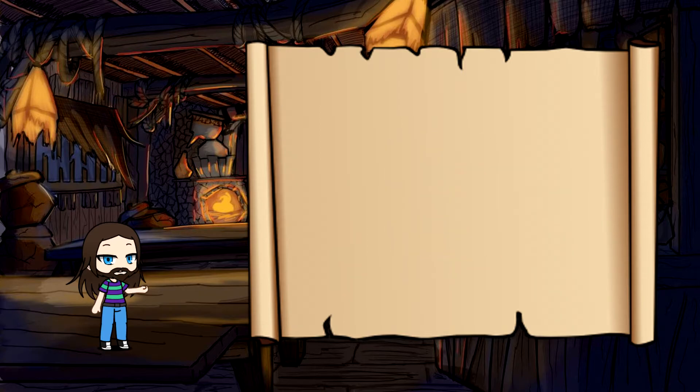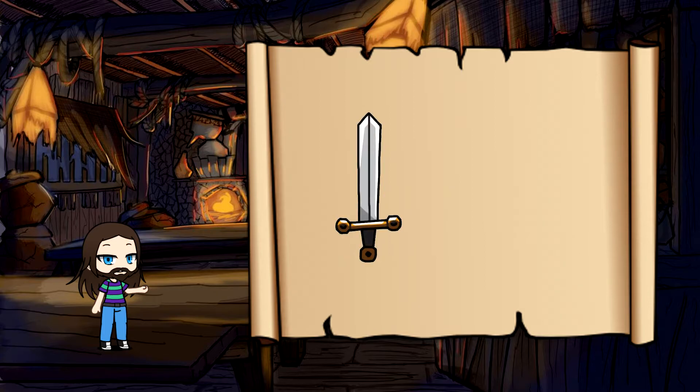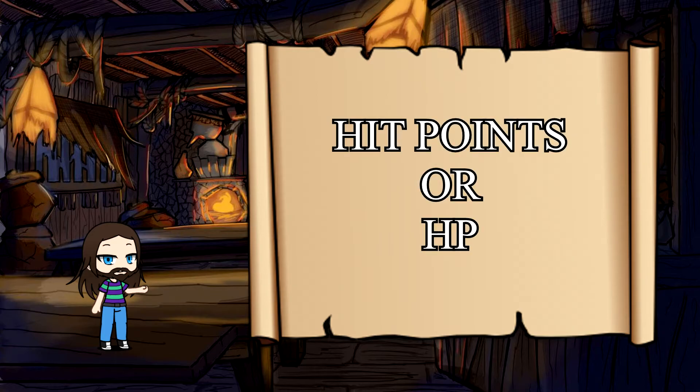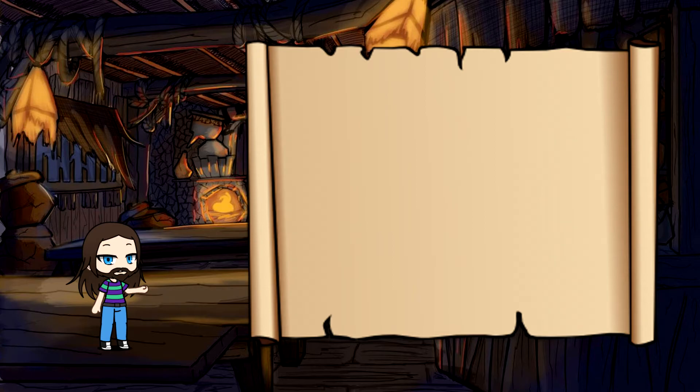These other dice are going to be used for your damage and your healing, depending on what action you're taking. They're also sometimes used to determine how many hit points your character gains when you level up, but that discussion is for a later time.